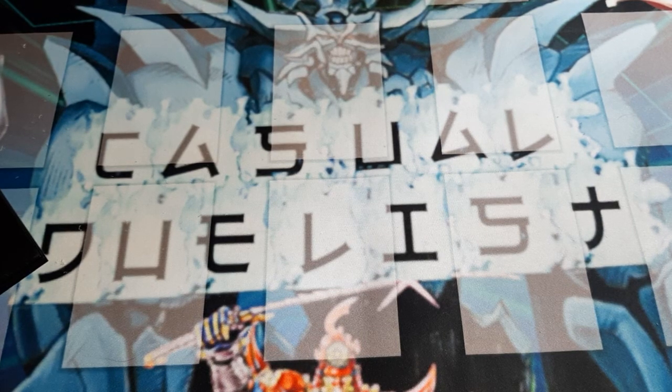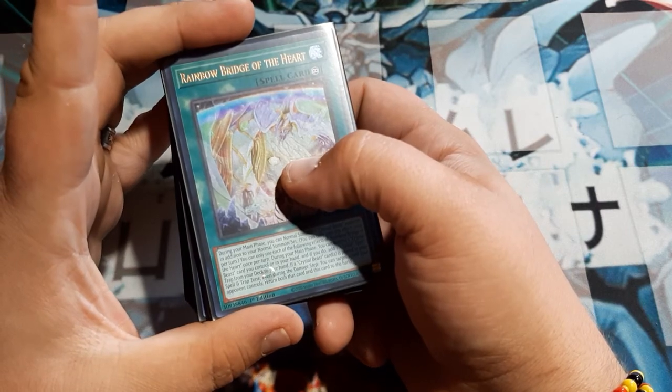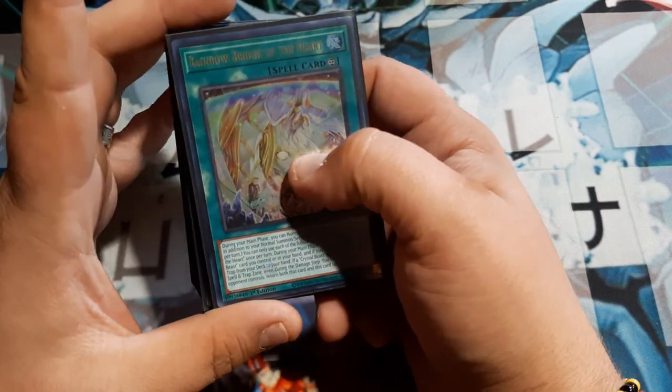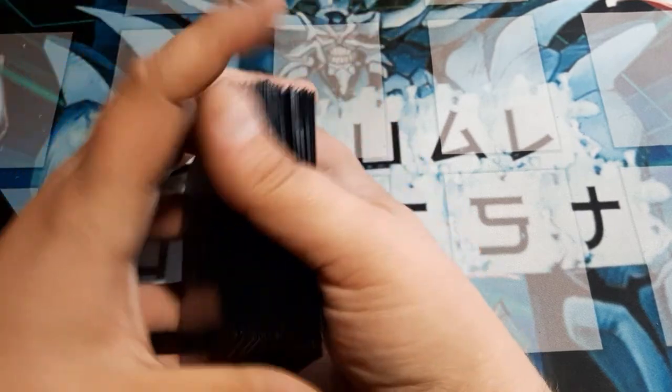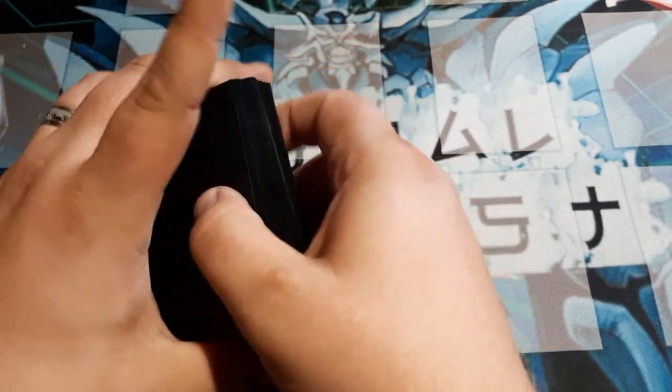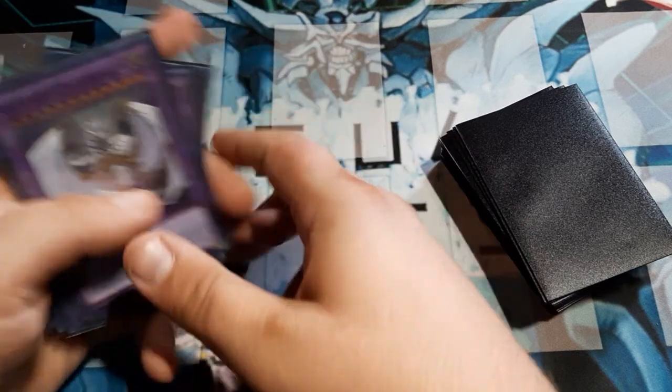Welcome back, my Duelist friends. Casual Duelist here. Yesterday I gave you guys a deck profile for the $30 budget build for the Crystal Beast deck. What I wanted to do today was perform a test hand or three, and show you guys a couple of the things you can look forward to being able to do. We are going to be using three copies each of our Fusion Monsters that were included with the deck.